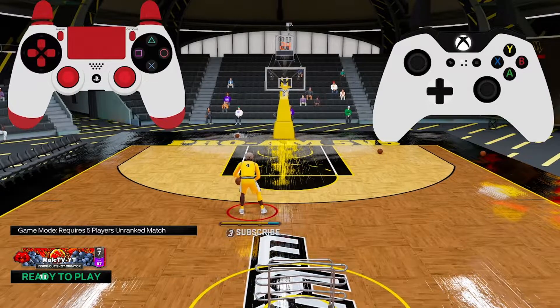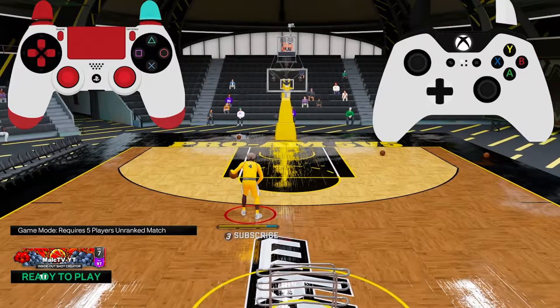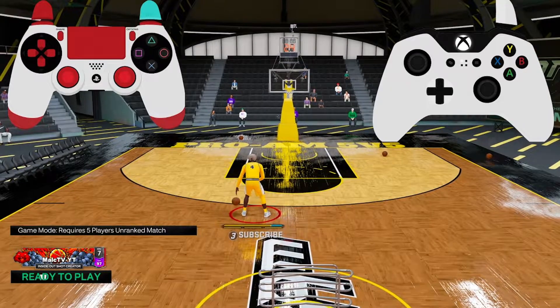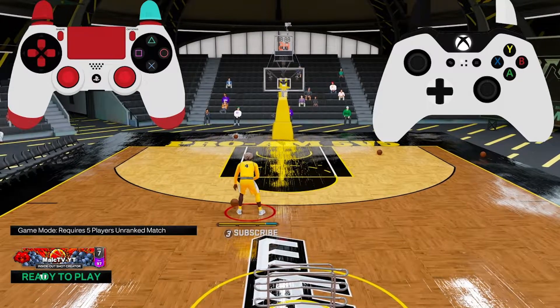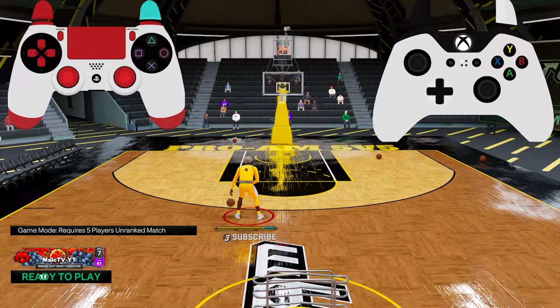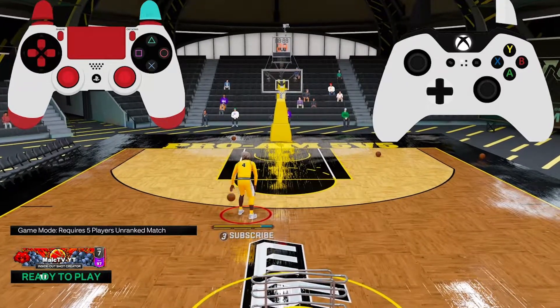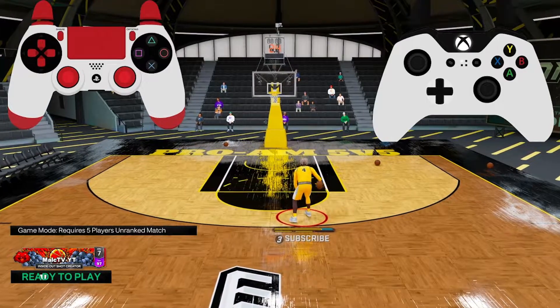For those who don't already know, the way you do the momentum dribble — or the way you did it before the update — is you hold down your right trigger (as you can see on the controller cam), flick your right stick up, and then flick your left stick diagonally up into the direction you're going. The ball's in my left hand so I flick my right stick up and follow with my left stick diagonally up to the right side. But when I do that, you can see I lose an adrenaline boost.